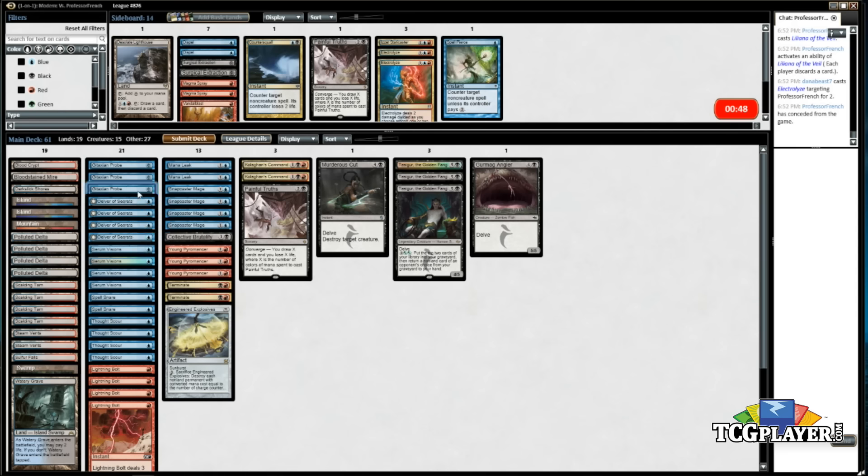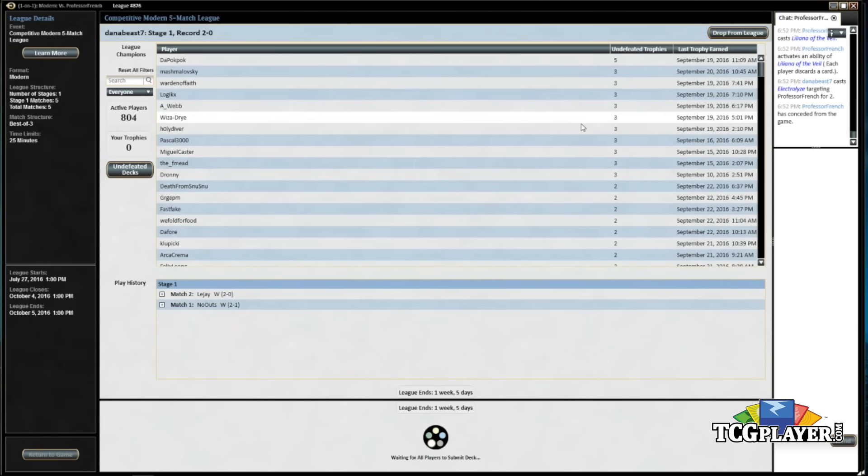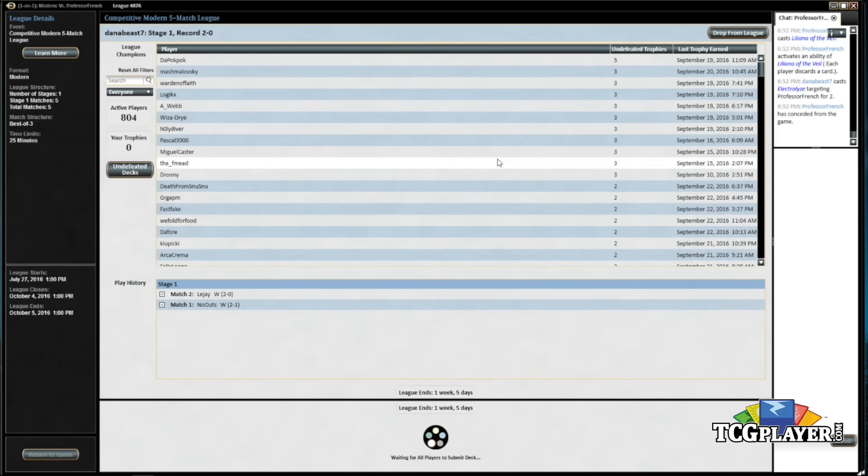Let me cut a Probe. Putting in something that deals me damage — I don't want to take too much damage against the Jund deck with man-lands when I'm on the draw. So I'll leave Spell Pierce out and bring in one Painful Truths. I definitely don't think it's right to bring in both Painful Truths — it's a nice top deck and a nice card to randomly Thought Scour into the bin.